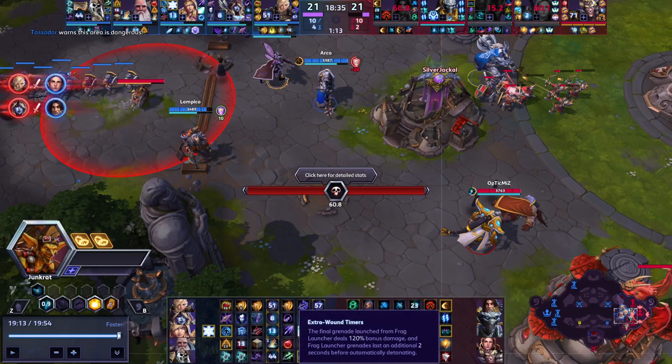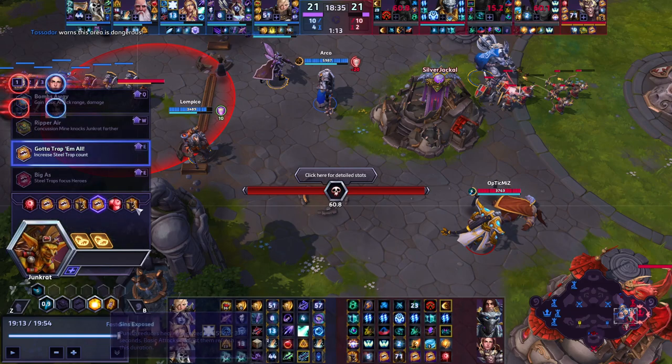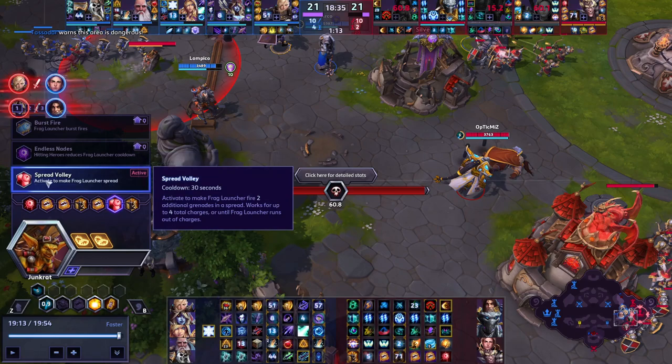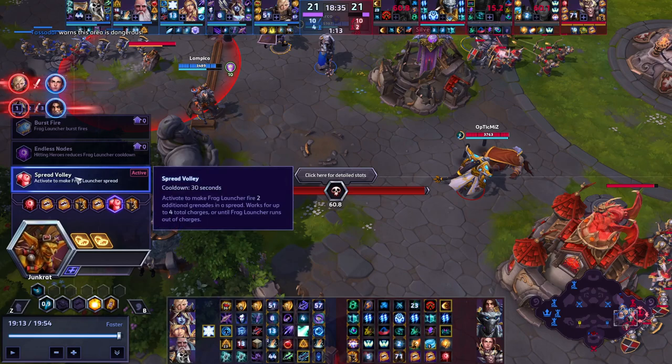For Junkrat: extra round is fine and you went trap build — I agree with traps. I'm not sure you need Spread Volley. It does help with burst and clear, so that's fine. I would need to do a bigger review to see if you got enough value out of it compared to just having endless grenades — endless nades gives you constant more damage throughput compared to a burst setting. But the burst setting might have helped you get a kill or put pressure on them when they engage. Either one works. I tend to go endless nades unless I specifically need Spread Volley for clear. Do whatever works for you.